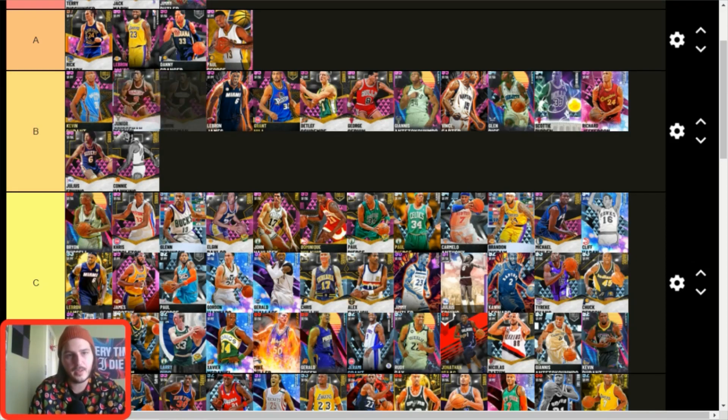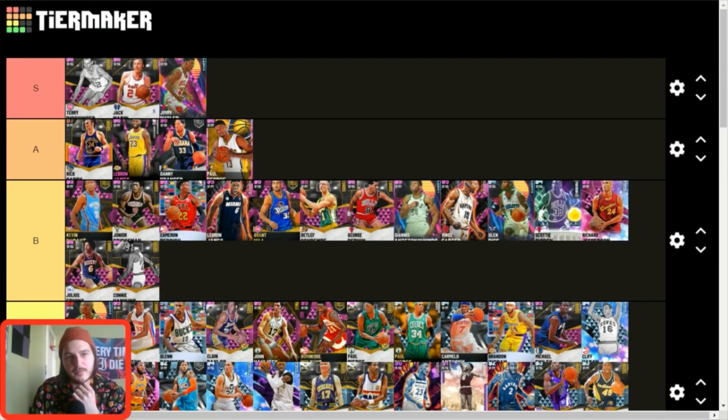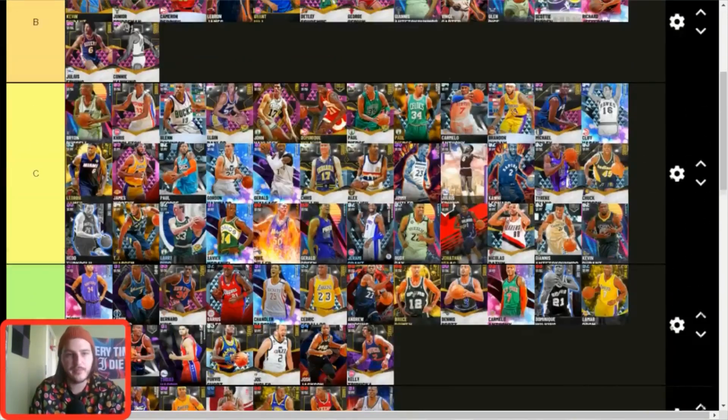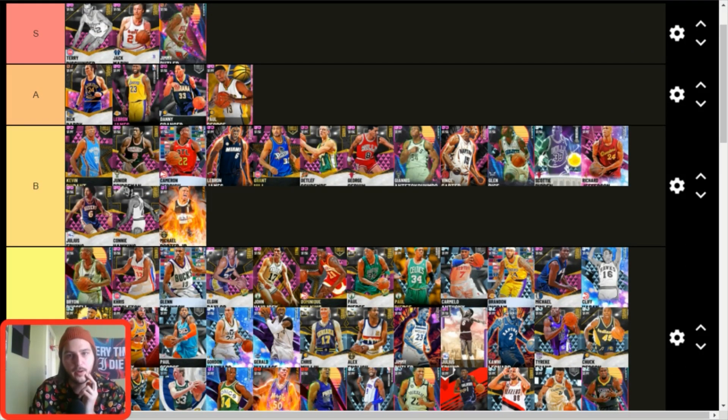I haven't run into PD Durant in game in so long, which is weird because he's still really good. I think everyone just moved on because there are better small forwards now — he's not as good as Rick Barry, LeBron, Danny Granger, or Paul George. I'll leave him at B tier. Michael Porter Jr. — B tier. I truly do not care how you feel about that — this card is so good. Kiki Vandeweghe — probably C tier.